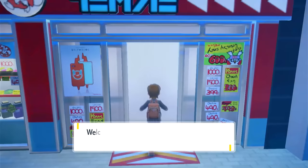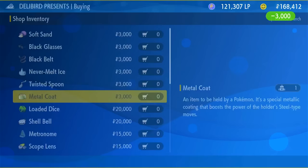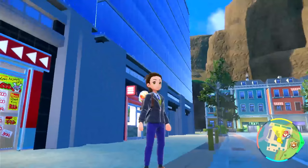Go ahead and go to the Dillybird store. I'm going to show you where I am on the map, but first I'm going to show you what I'm going to buy. I'm going to buy a battle item and then we need the metal coat. So go ahead and buy a metal coat. I'll show you where I am on the map so you can buy it in the same spot if it's not available in other places.